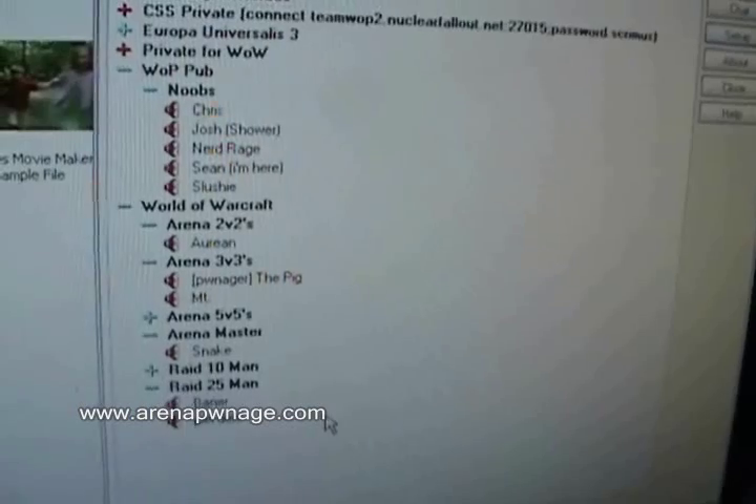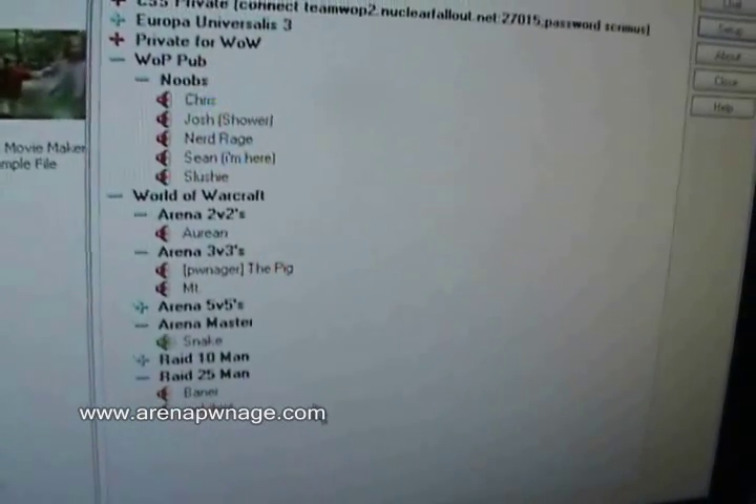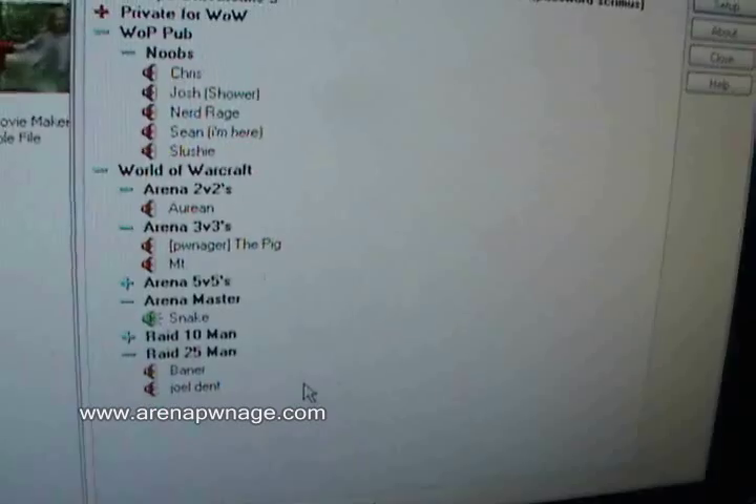Basically, this section comes down to: get Ventrilo — there's a download link on the site — and get a headset. That's pretty much it.